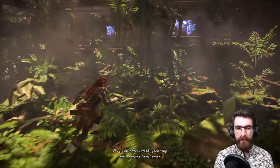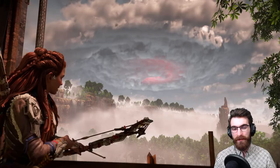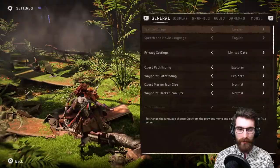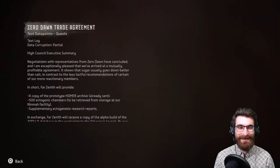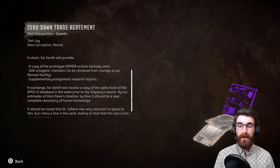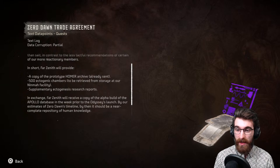I can only do it if I find that backup. Oh — I can see data points, thank god. We need to cut through that big building on the right. This game is beautiful. I wish there was just like a setting where you can toggle storms on. Spoiler: Aloy tries to fix the world in this game. The Zero Dawn trade agreement — this is where they talk about Far Zenith giving the HADES archive.